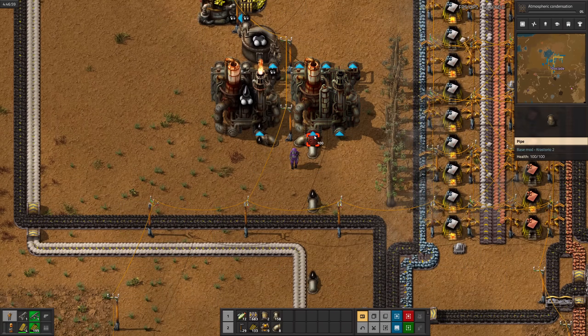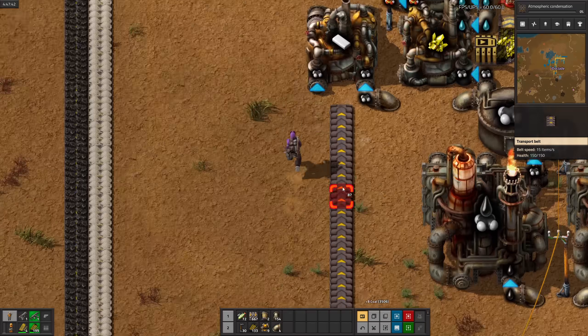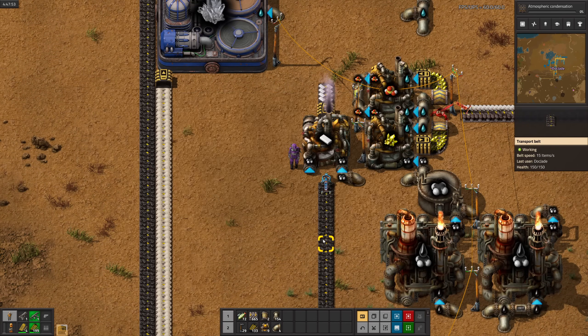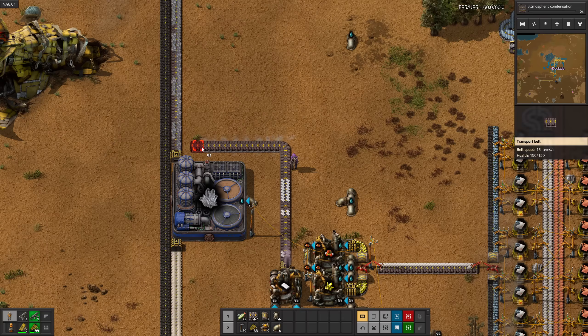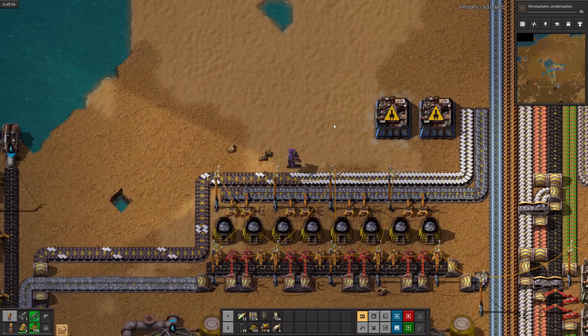To finish making the electronic components, we're going to need plastic, so it's time to slap together some of that. A single chemical plant will probably be enough for now. I'll run the plastic over by the silicon and glass, and now we can finally make those electronic components.